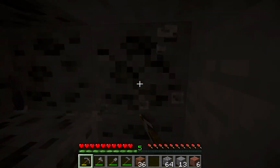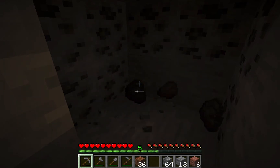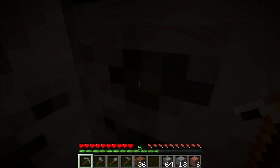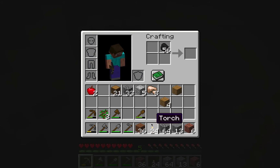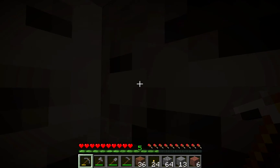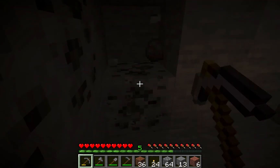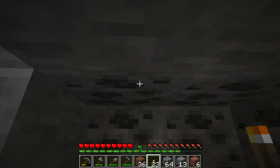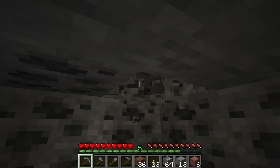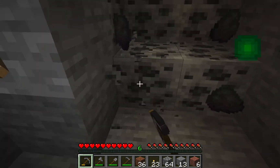Look at that coal, and the new coal textures! I'm getting a bit of experience here. Hopefully I have a bit of sticks in my inventory — yes I have a few sticks! 62 coal, 24 torches, that'll be enough. Let's get some more coal and place that torch down.